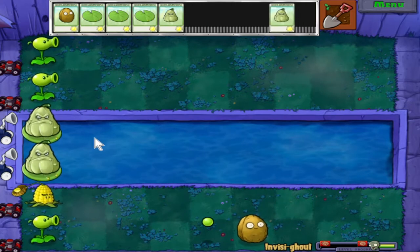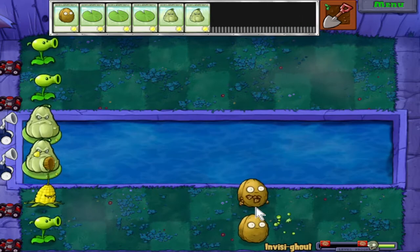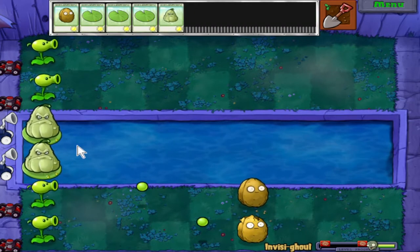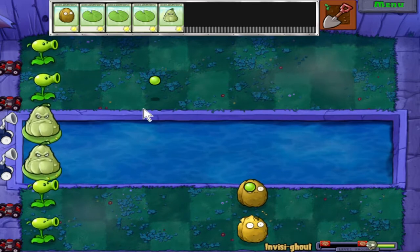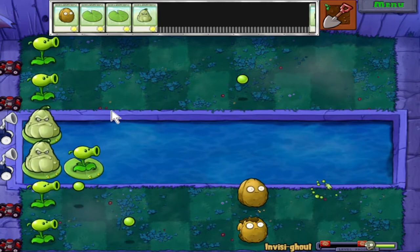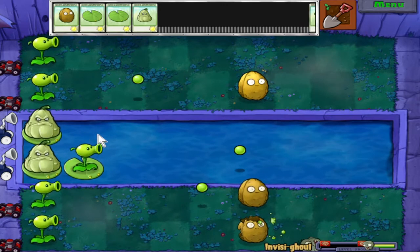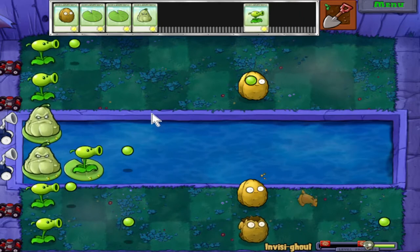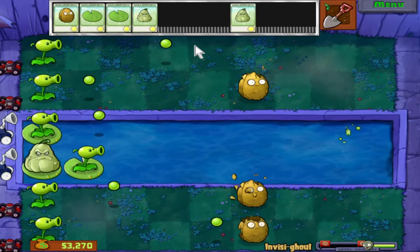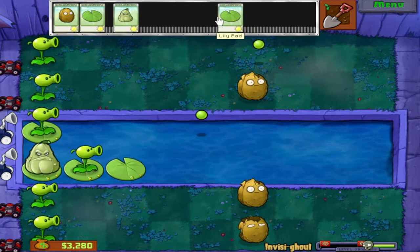There we go — first zombie went into the water. So there's one up here. That's the problem with kernel pulse: if you got two of them in a lane they're great, but if you just have one and no backup for it, it's not the best. That guy's gonna squash the plant up there eventually. This is not too bad, it's just kind of obnoxious. Oh — that was a road cone zombie. I saw part of his road cone hat pop off.